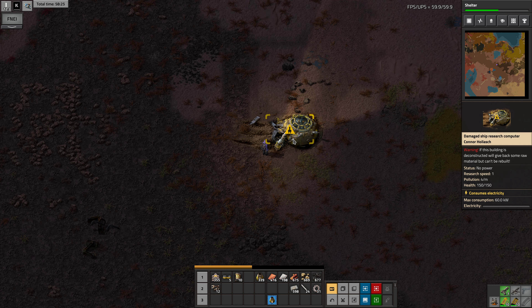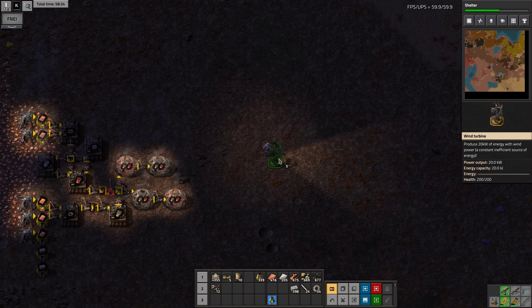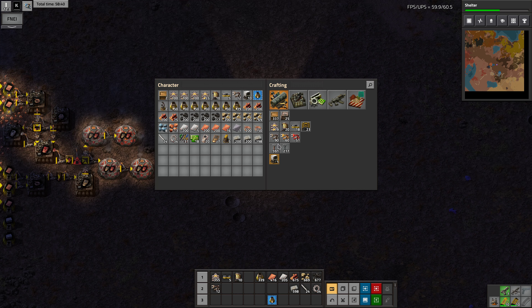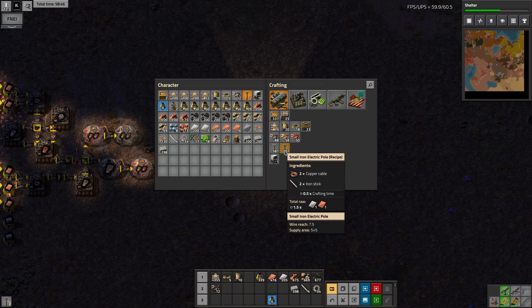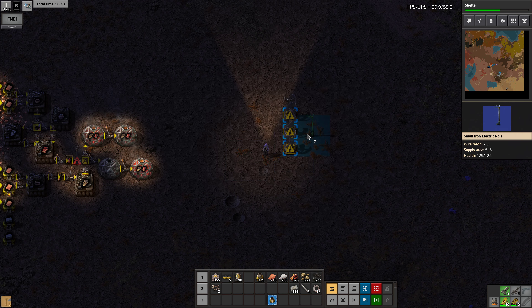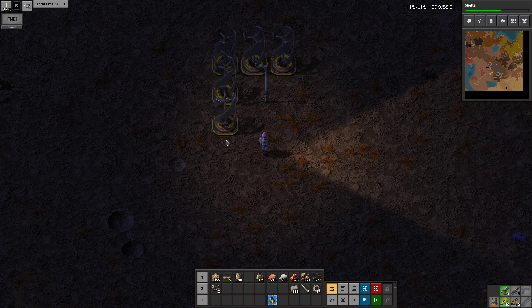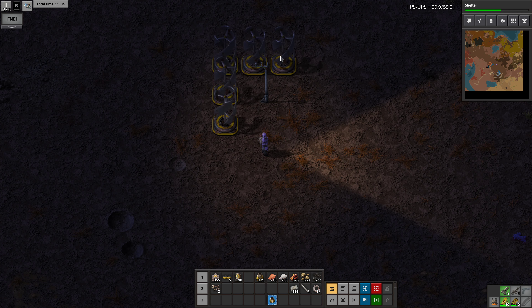It's tempting to leave all this garbage lying around but I'm going to end up building over this area. Let's put down the windmill. I'm going to make iron poles because the wooden ones take wood and we use the wood for research. There's not going to be a nice tiling for this, so it's going to be a 3-4-5-6-7-8 in a square.